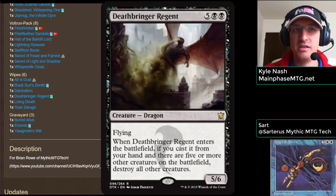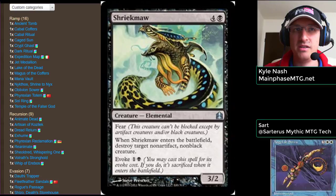Anything else you'd like to cover in this deck? As far as value creatures go, one of the best to pull out is Shriekmaw. The deck is lacking in targeted removal, but there are so many ways to recur Shriekmaw out of the graveyard that it becomes a repeatable Doom Blade. Excellent card, wonderful Commander staple.